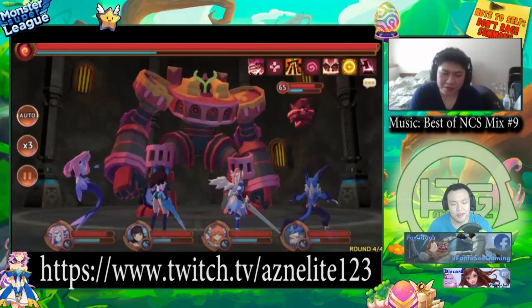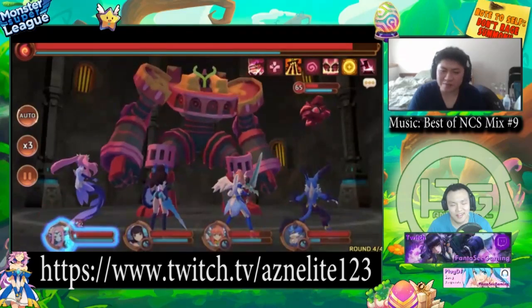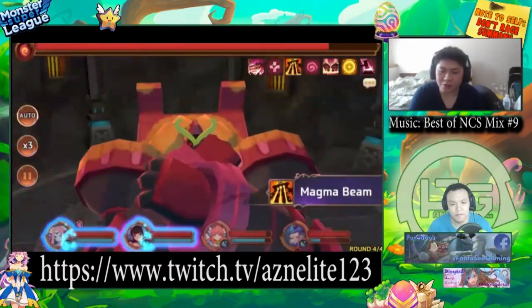It's also very easy to get the Water Lat to Evo 3 — he's one of the easiest monsters to get to Evo 3 for a three-star, definitely because of the nat 2s you get from Mirage Ruins with Lats.